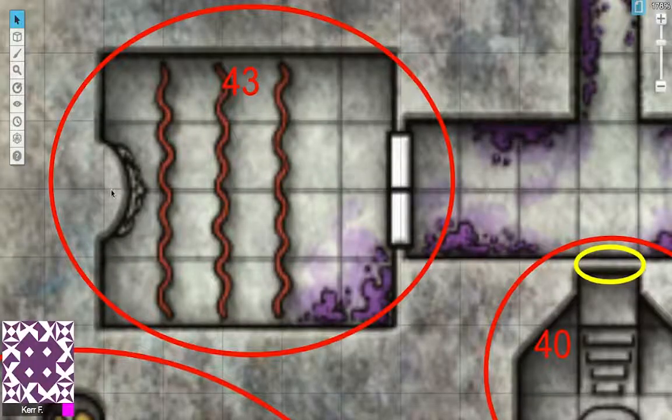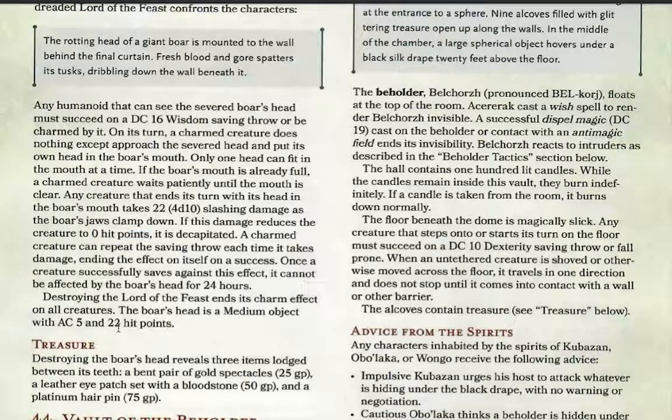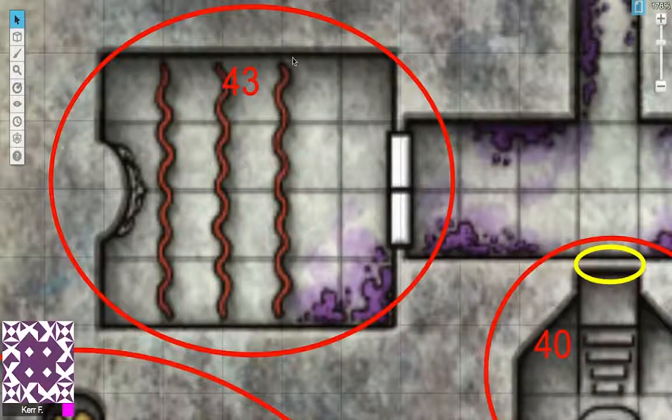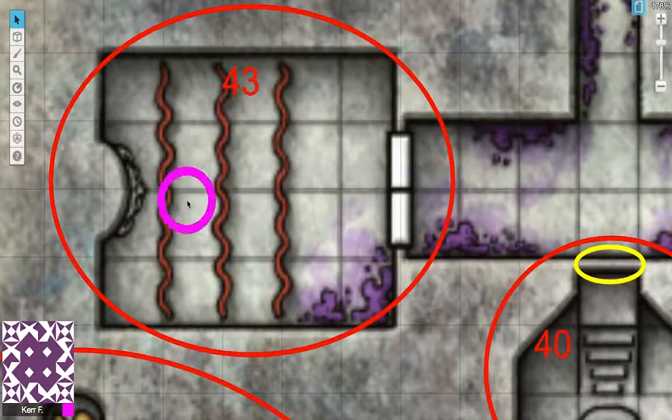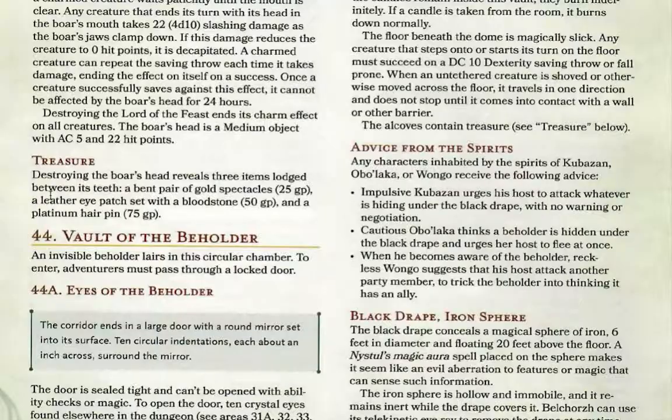The boar's head is stuck to the wall so it can't chase you. It has an AC of 5 and 22 hit points. When my characters came in, the first thing they did was burn down the veils after seeing the images, and our sorcerer was charmed by the boar's head and started slowly walking towards it. In terror, everyone started attacking the boar before she arrived. If you destroy the boar's head, there are three items within its teeth: a bent pair of gold spectacles, a leather eye patch with a bloodstone, and a platinum hairpin worth 75 gold pieces.